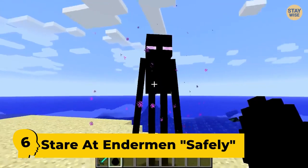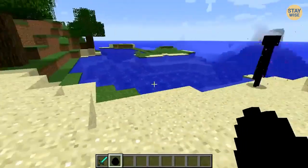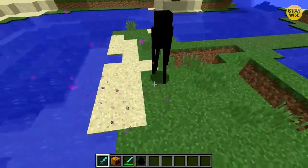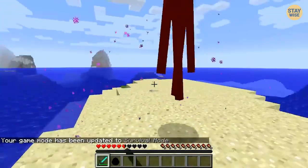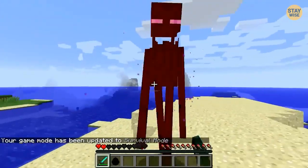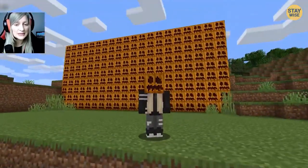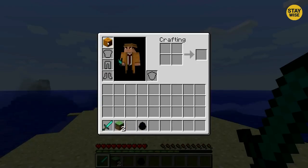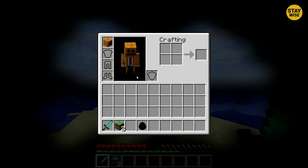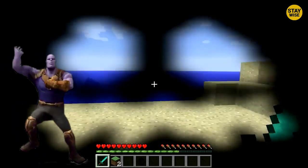Number 6: Stare at Endermen Safely. Every Minecraft player knows better than to stare at Endermen. These creatures pick up blocks and move them around. If you stare at them, they become offended and start chasing after you. So how do you look at an Enderman without disturbing it? Using pumpkin head armor. It can be found in the inventory section. With this gear, Endermen won't see you looking because they can't see your eyes behind the mask.